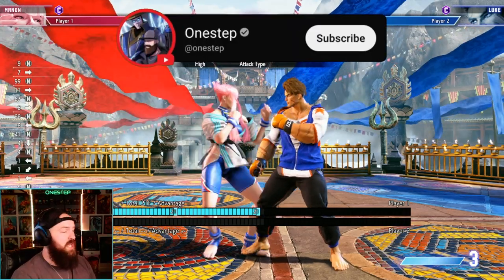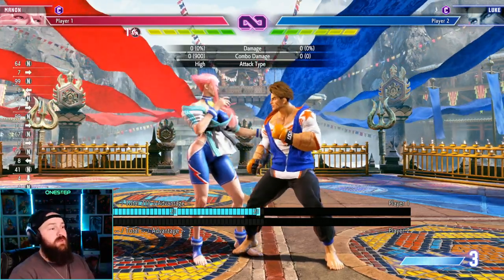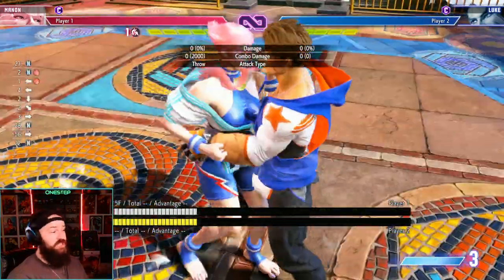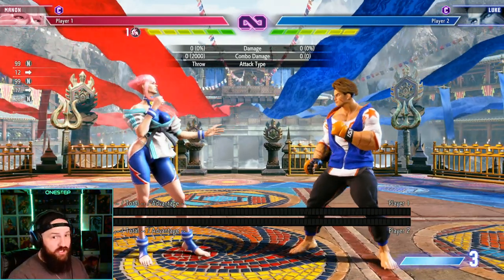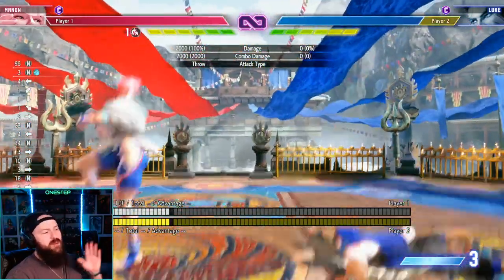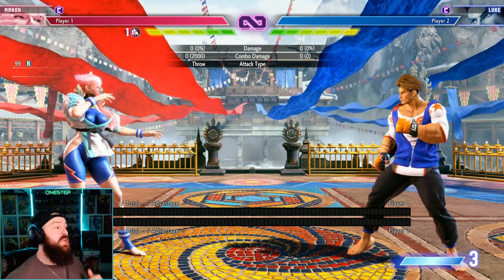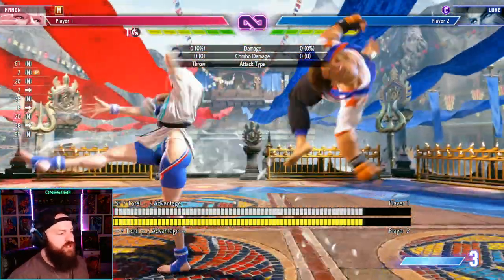Here's the main example — Manon's command grab. Like any special, you have three options: light, medium, heavy. The light command grab has 9 frames startup, medium is 7 frames, and heavy is 4 frames. The heavy comes out quickest but has less range, so you have to be very close. The light version allows more distance but is slower on startup. You can do the forward-down-back punch input in modern controls and get that frame data, but if you don't, you're just pressing the special button.